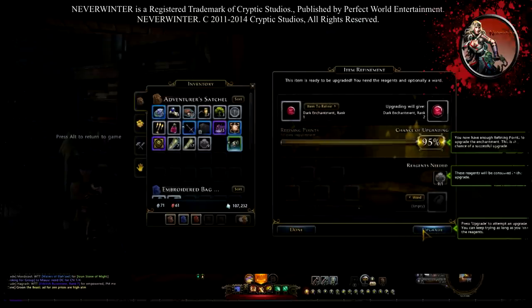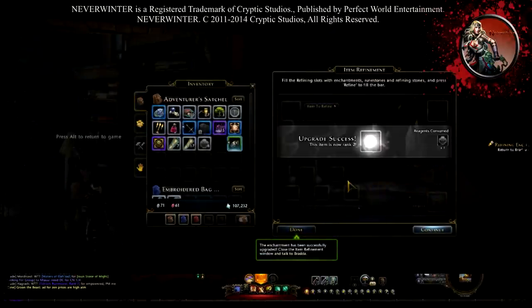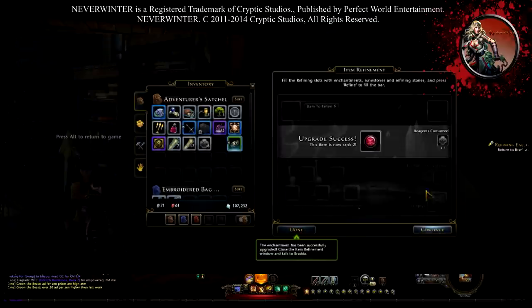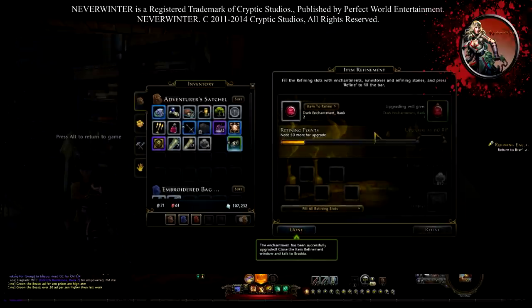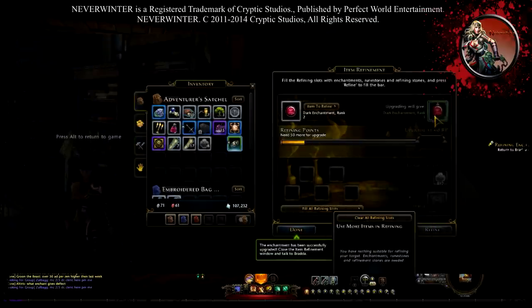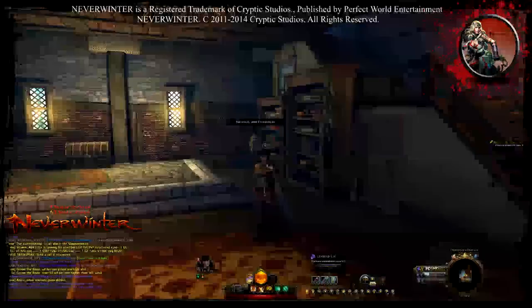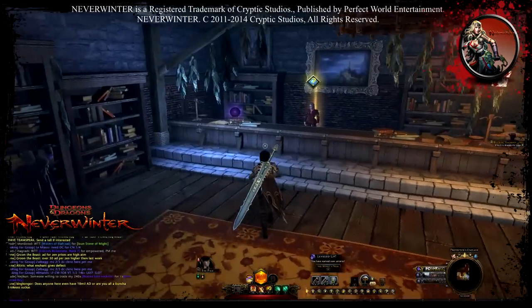I'm going to continue and try again — and voila, I got the second rank! I can continue upgrading up to Rank 3, Rank 4, and so on. I think the last one is Grade 10. Now I need to go talk to her.